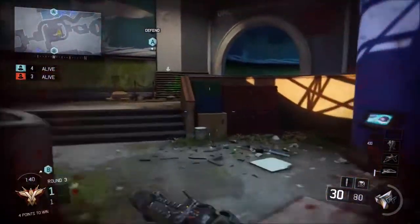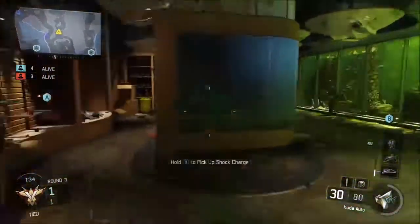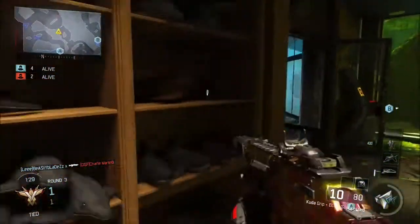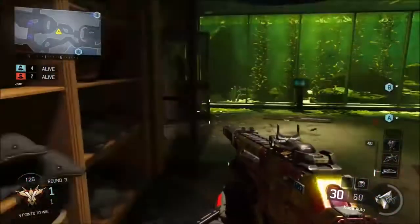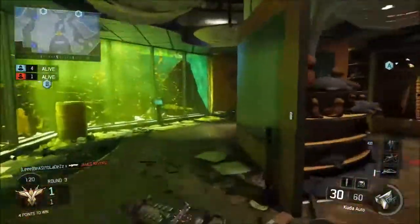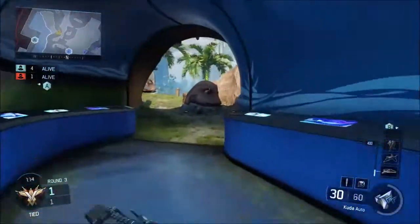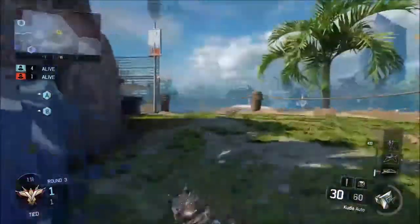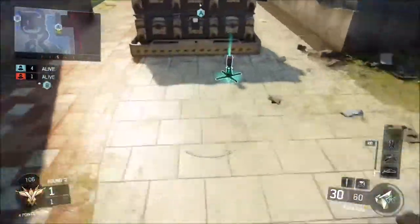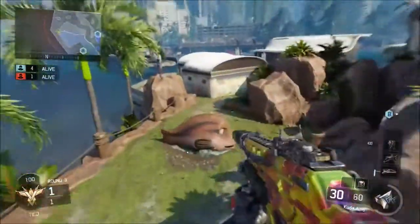Shock charge down in mid just in case he runs out. He's legged it now. Managed to pick up some shots — throwing another shock charge at him to see what's going down, but he has run away. Jordan is on the chase. There is a grenade on its way — Jordan has managed to pick up the kill. Down to a four versus one. Putting a shock charge on that trip mine just to slow things down if he decides to go to A.